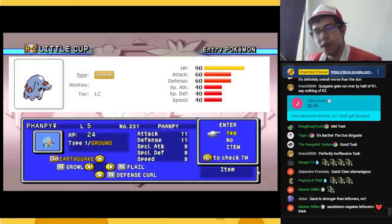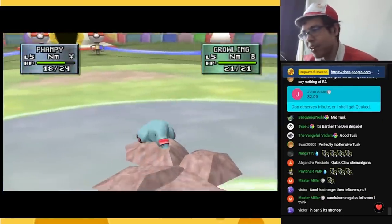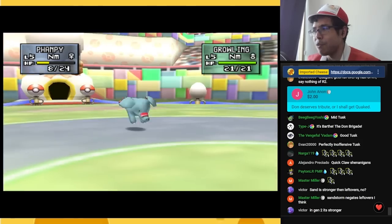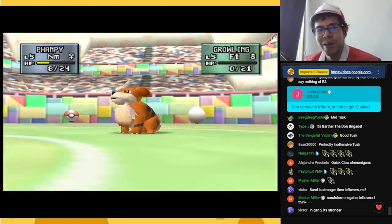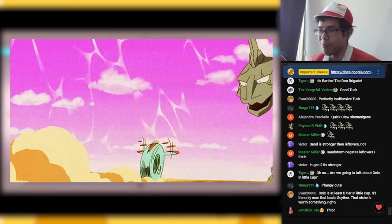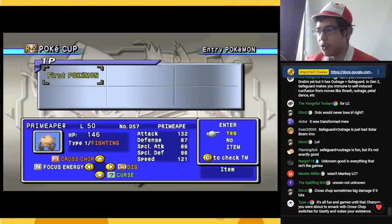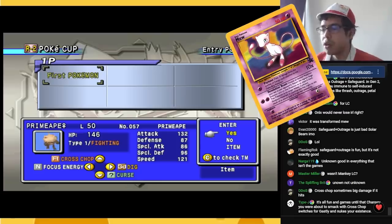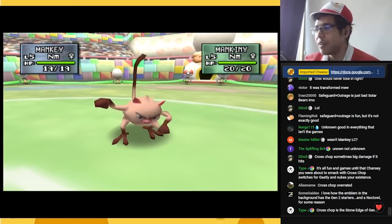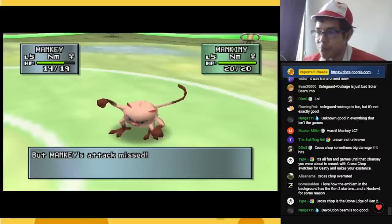Before Donphan was good, it was Phanpy — no tusks, very cute. Phanpy is sort of the counterpart to Abra in Little Cup. Abra's the best special attacker, Phanpy is the best physical attacker. Incredibly solid physical stats, comes with Stab Earthquake, and has the exact same 90 base HP as Donphan. In that Entei movie there's a Phanpy that beats up an Onix, and it turns out Phanpy actually does have better stats than Onix. Primeape is actually pretty mediocre, but if you return to Mankey for Little Cup, Mankey's actually excellent — very fast and strong, and with Cross Chop, 80% of the time you destroy the opposition.